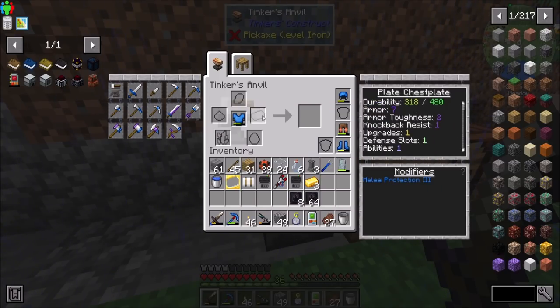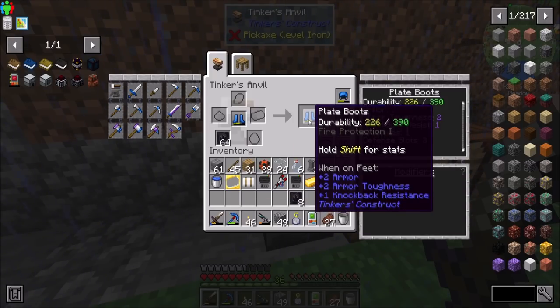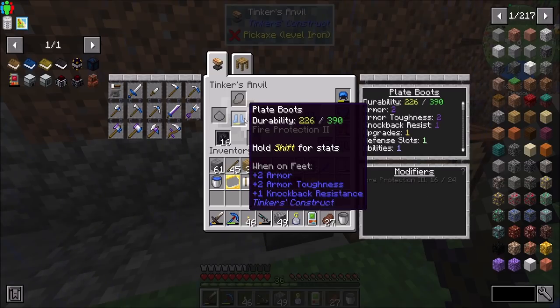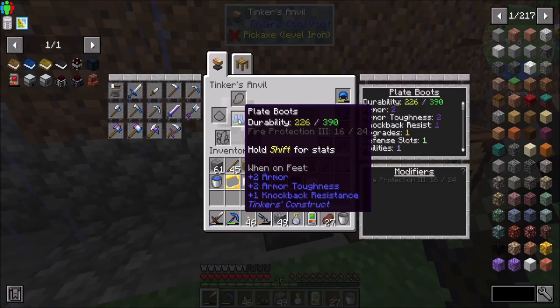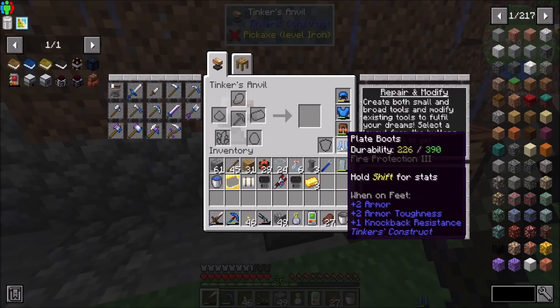Protection three - melee protection three. I like that. How about on our helmet? Maybe the feet. Feet sounds good. I don't think it really matters, to be completely honest. It uses about 24 of these at a time. It's 16 out of 24 for the three. And then we add the last - boom. Fire protection three. Nice.